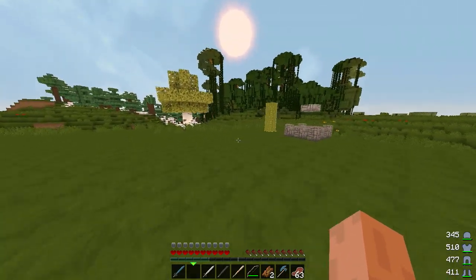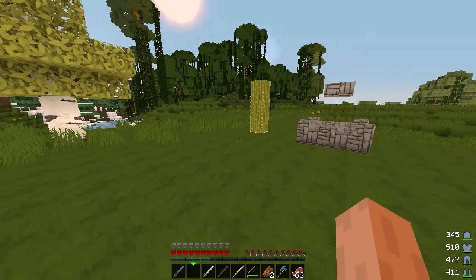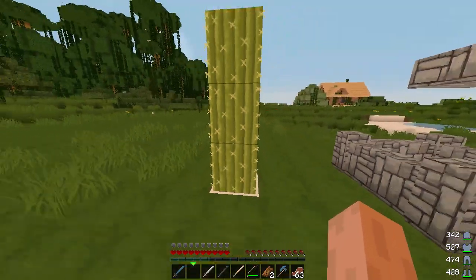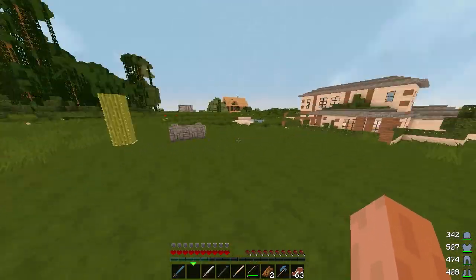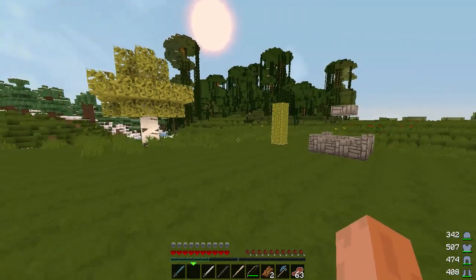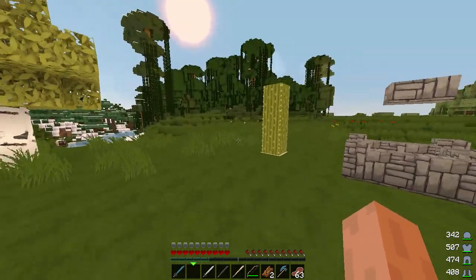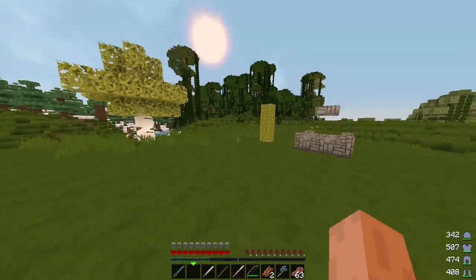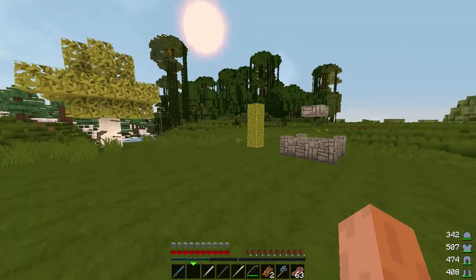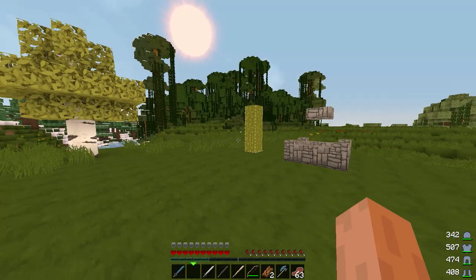This mod also works on servers, so if you're playing on a PvP server and you want a nice discreet indicator in the corner of your screen showing your armor status, you can use this mod. It's nice and simple — I like mods that don't change the game too much. A link to this mod will be in the description. I hope you enjoyed the review and I'll see you in another mod review.